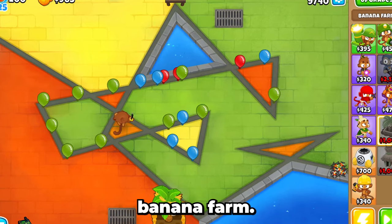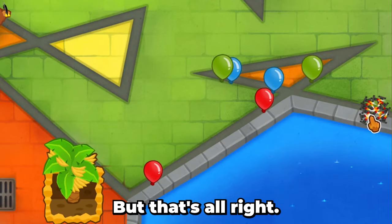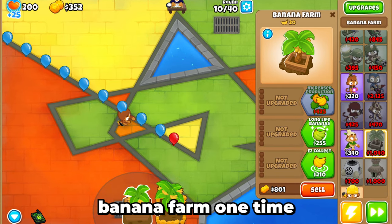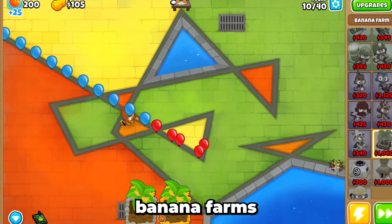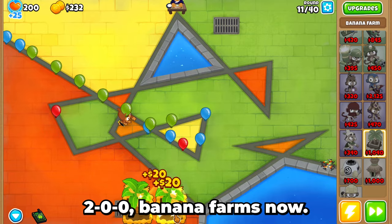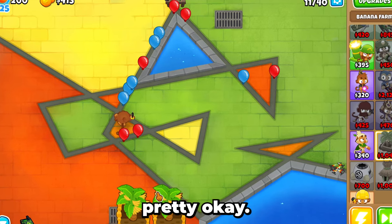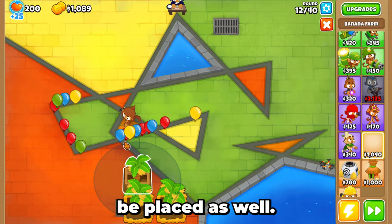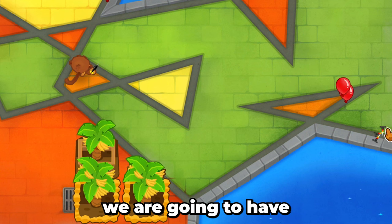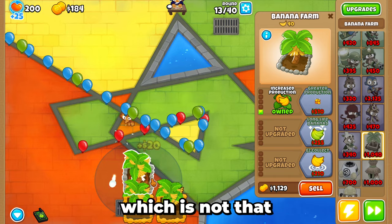We're coming up on the second banana farm. We're going to lose a couple of spikes, but that's all right. The second banana farm is being placed down — let's upgrade it one time. Now we have two banana farms working for us. Another balloon made it to the end, but that's okay. We have two upgraded banana farms now, and we just have to keep getting these banana farms down. We have one spike left, so we'll need to upgrade defense a little bit soon.